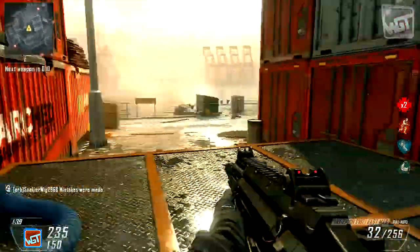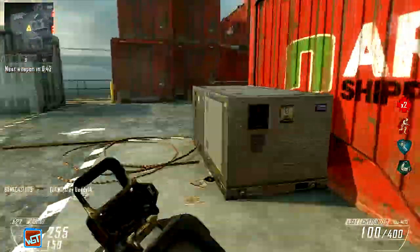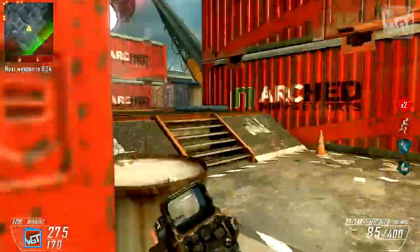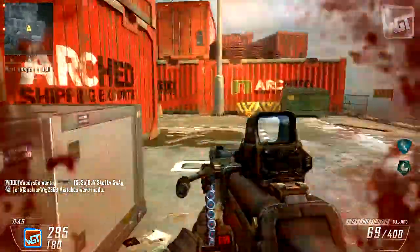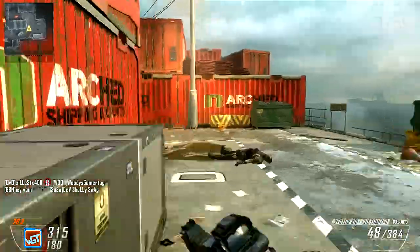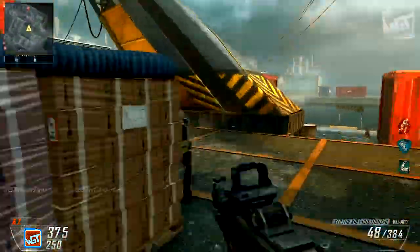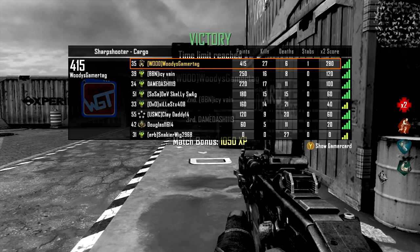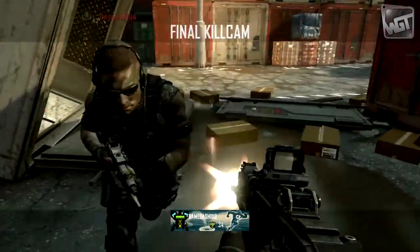I'm going to throw this thing into fast forward and let you see the end, the after reports, and how this XP actually rolls in. One of the things I want you to notice is that this isn't really a crazy game — I go 27 and 6, which is good, but it's not something a regular person can't achieve. Most of us have gone 27 and 6 at one point or another, and for a score like that I'm rolling in at over 12,000 XP.